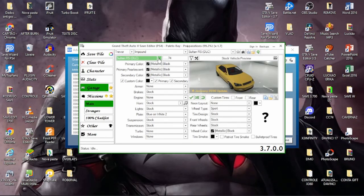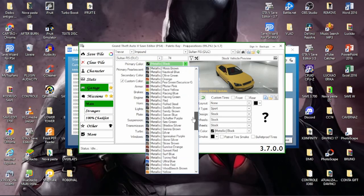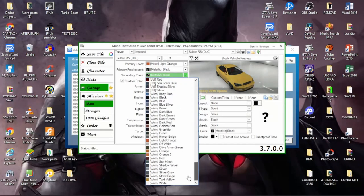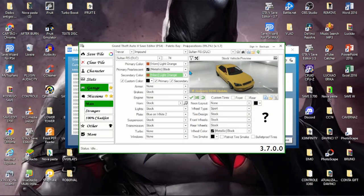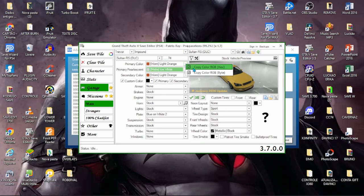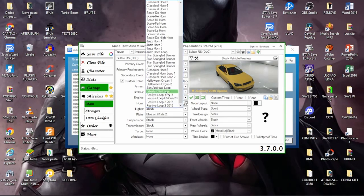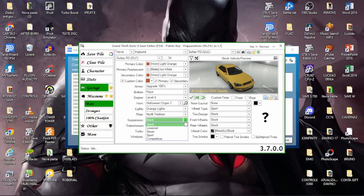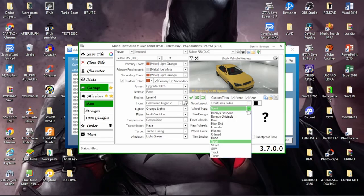Dá trabalho, mas vale a pena sim. Este aqui vou fazer um laranja. Na primária vou colocar um laranja, na secundária também, e no perolado também vou colocar um branco, seja Pure White ou Mate. E vamos configurar manualmente: buzina de Halloween, luz laranja, placa Yankton, suspensão, transmissão turbo, vidro verde, fumaça patriota, luz de neon. Rodas: vou continuar com a Bênis.